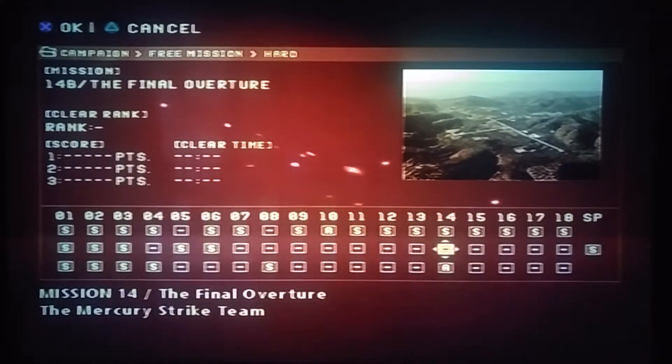So today we're doing Mercury Strike Team, which is a ground assault. There's a couple of enemy jets, but we got our good old buddy PJ there.